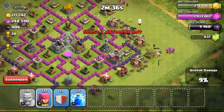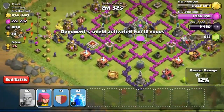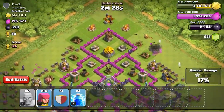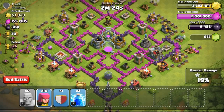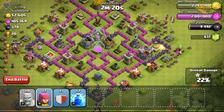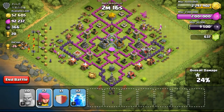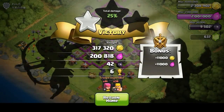Trying to get more of the gold mines first, not bothering about the other resources — especially the elixir since it's kind of full, and I don't really need dark elixir either. Just stealing a bit more gold, then a little bit of elixir to max out my capacity, and eventually getting a little dark elixir. Not even bothering to wait through the whole battle, just ending the raid and getting over 300,000 gold.